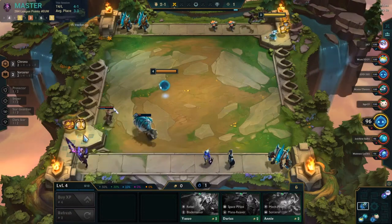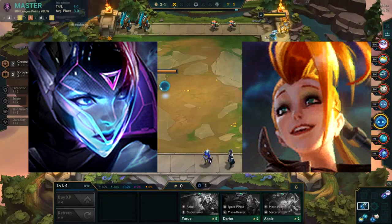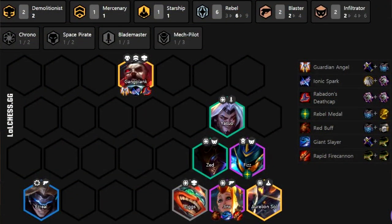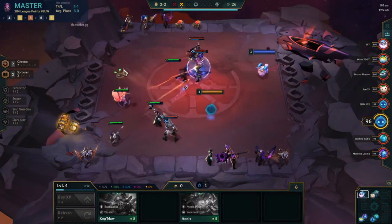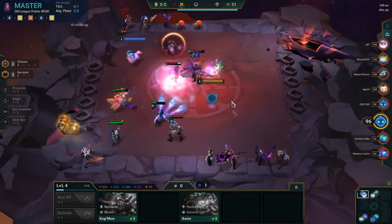The next two champions I'd recommend are good on it, but nowhere close to how good it is on Zed — those are Vayne and Jinx. If you're running Rebels, you're running two Blademasters already in Master Yi and Yasuo, so adding a third Blademaster with Jinx isn't a bad idea. It's decent, but you could put so many other items on her like Giant Slayer, RFC, and the usual items — she doesn't really need the Blademaster spatula to shine.